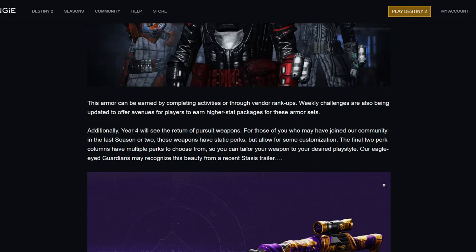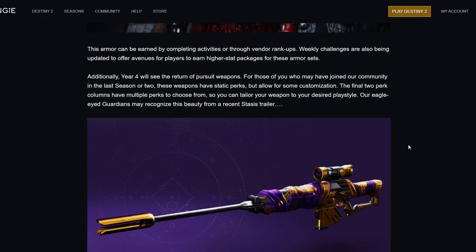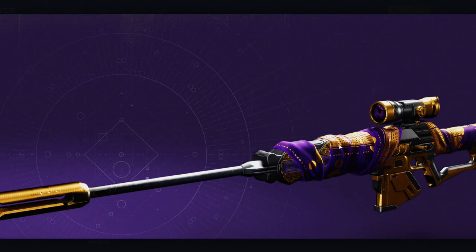Let me know your opinions in the comments below, but I personally do not have any faith in this armor set looking significantly different. This armor can be earned by completing activities or through vendor rank-ups. Weekly challenges are also being updated to offer avenues for players to earn higher stat packages for these armor sets. Additionally, year four will see the return of pursuit weapons. For those who may have joined recently, these weapons have static perks but allow for some customization — the final two perk columns have multiple perks to choose from.